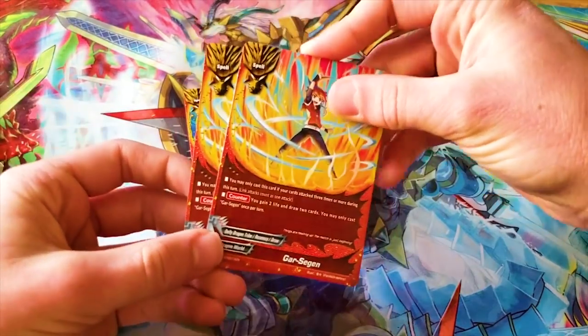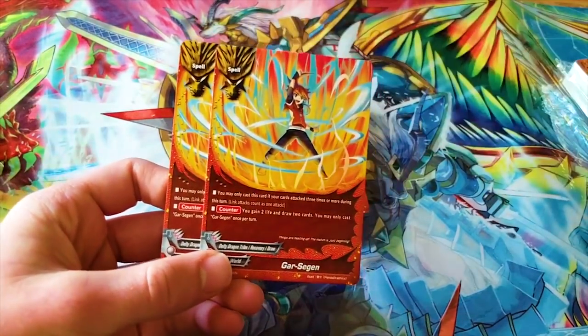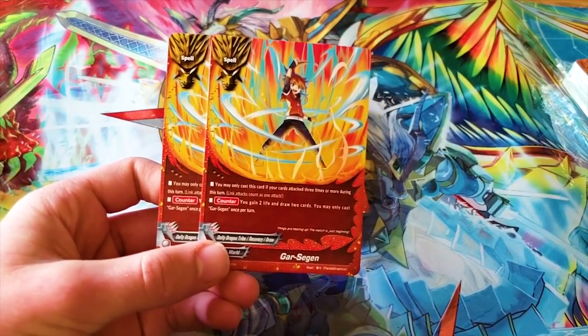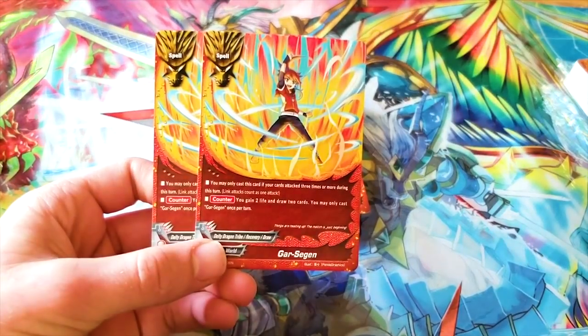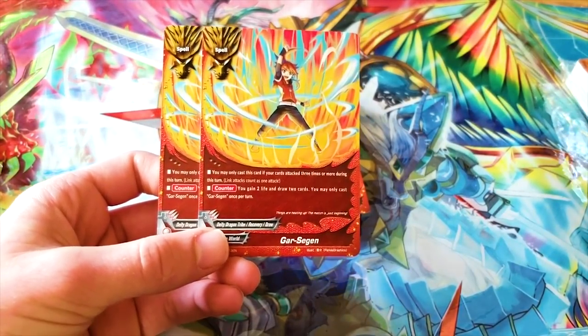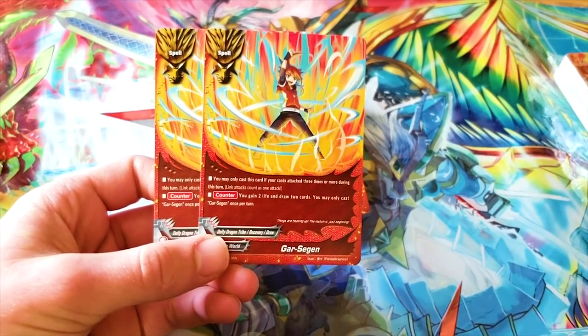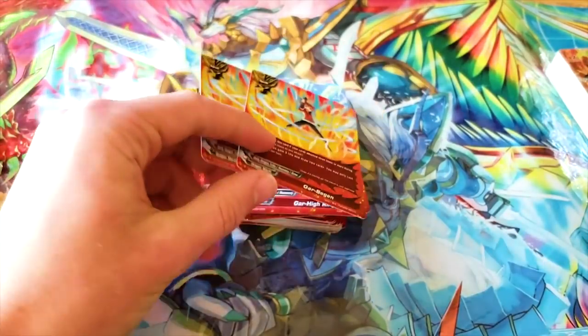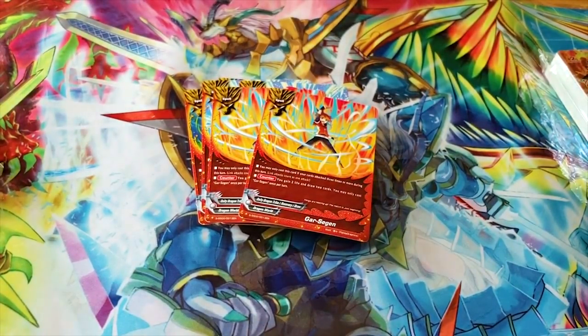Here's the card I was talking about — Gar Sagan. You may only cast this card if your cards attacked three times or more during this turn — so it's just kind of a Bots Link. Counter: you gain two life and draw two cards. You gain more cards in hand and more life at the cost of not gaining any gauge. That's why I'm running Gar Run Up to supplement the lack of gauge.